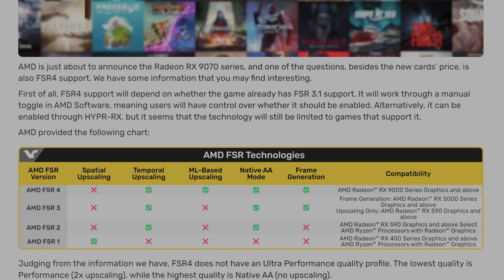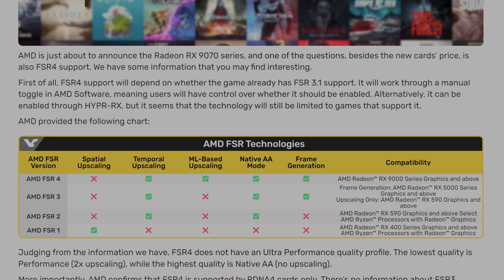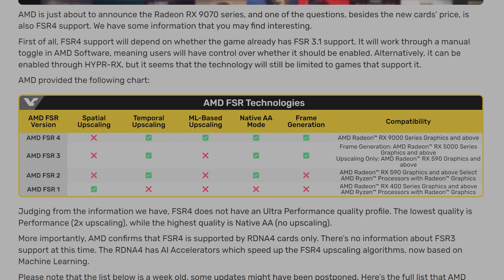Based on the available information, FSR 4 will not include an ultra performance quality mode. The lowest quality setting will be performance at 2x upscaling, while the highest will be native AA with no upscaling.